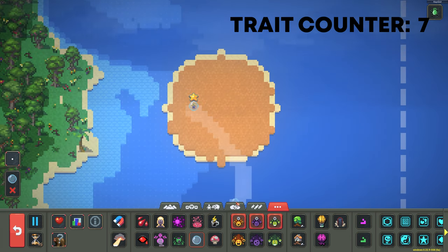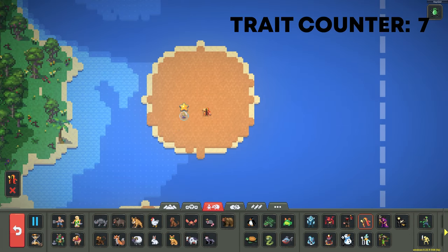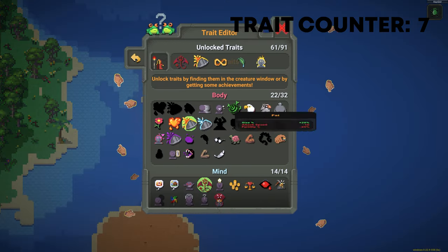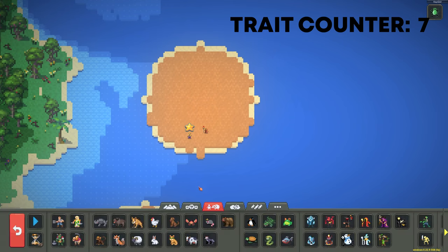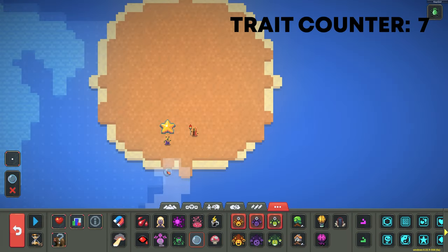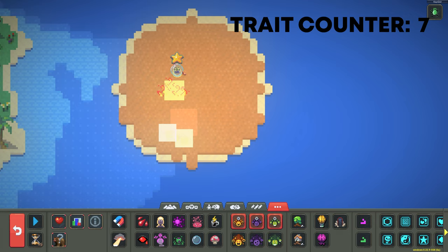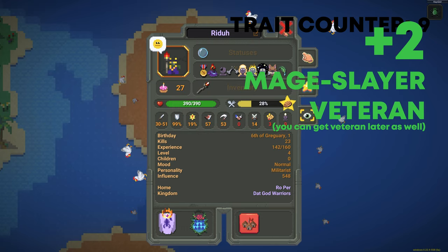We're going to shield him and now spawn in an evil mage next to him. Make sure you pause it because we want to give the evil mage a couple traits to make sure he doesn't kill our Orc. We're going to give the evil mage Tiny and Cursed — if you don't have those, there's another video on my channel to unlock all the traits. Tiny and Cursed will make the evil mage extremely weak, so once we unpause it we don't have to worry about our Orc dying. Perfect — we got Maidslayer.